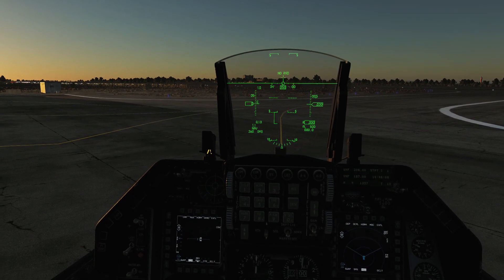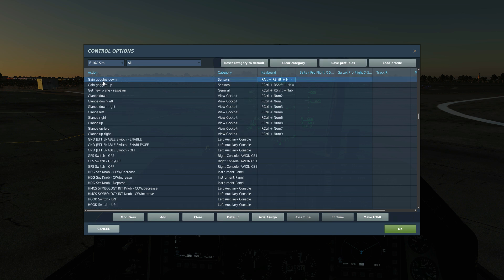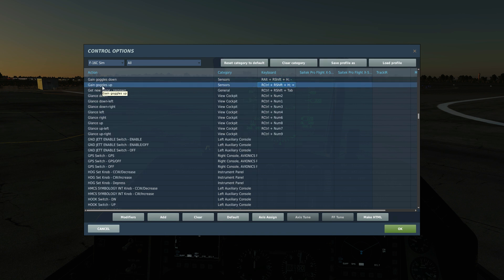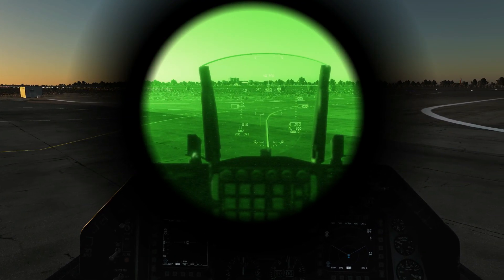We'll do night vision first because it's the quickest. To turn the night vision goggles on is that button there. We can change the intensity with those controls — night vision goggles on, intensity down, intensity up.